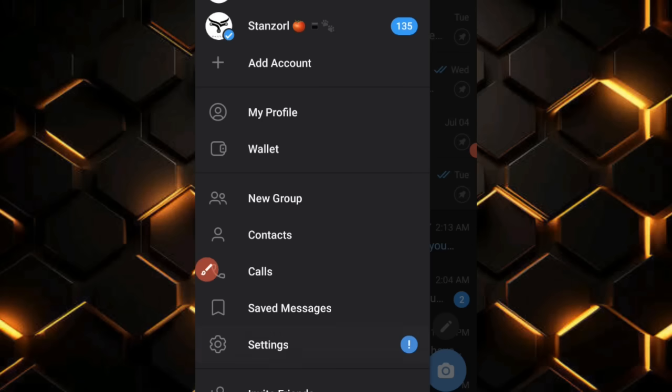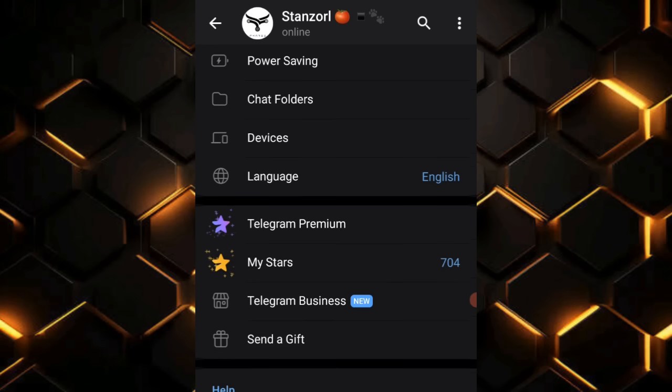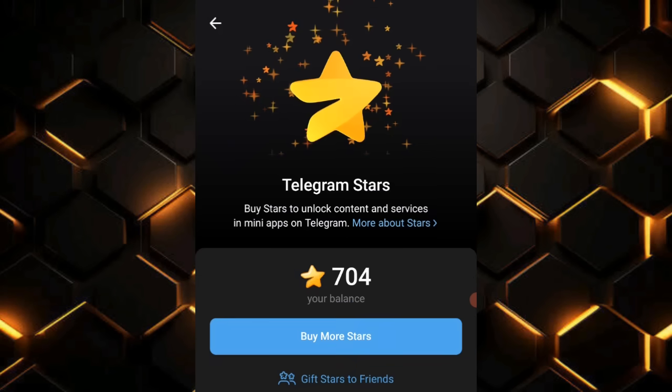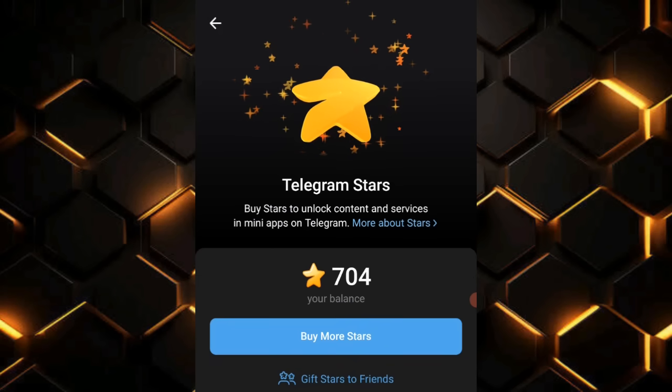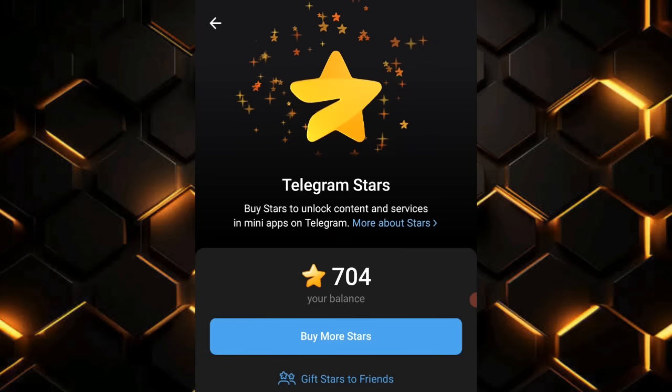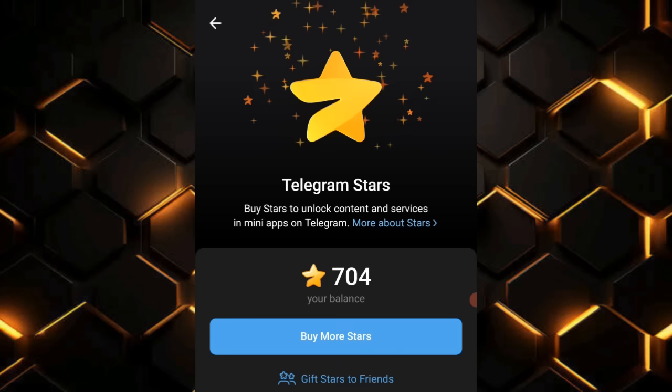Go straight to Settings — once you click on Settings, scroll up a little bit. You are going to see the option called 'My Stars.' Once you click on My Stars, you'll notice your current star balance.